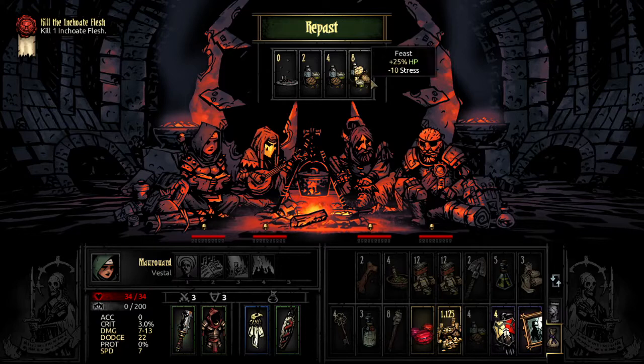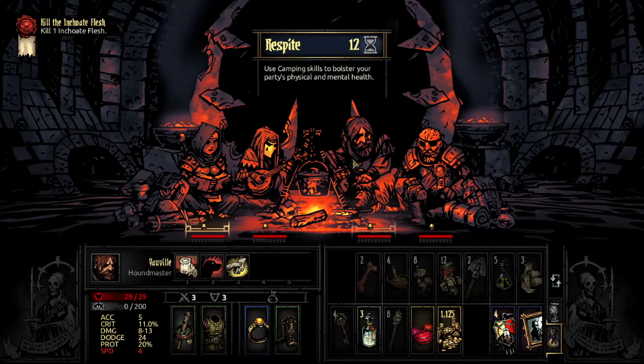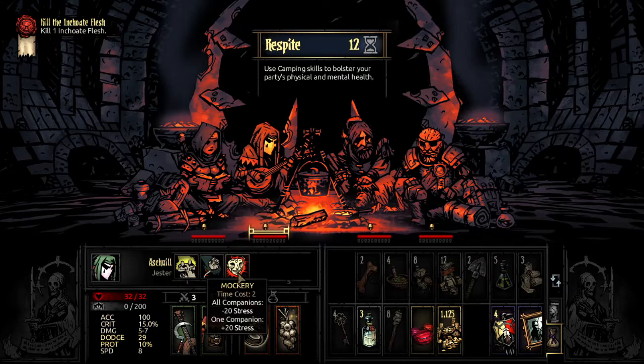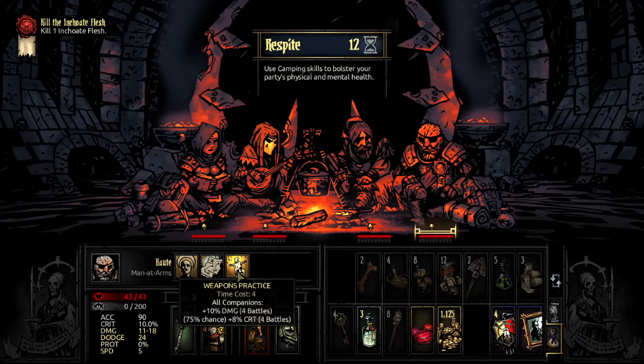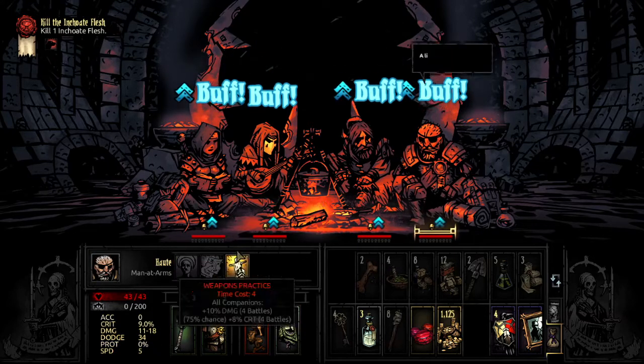I just realized we have an enormous amount of food. I didn't even bother to see if we have any abilities that prevent nighttime ambush — I really should have done that. I'm pretty sure the Houndmaster has Hound's Watch, right? Yes — we're good. We don't need to worry about stress right now. What do you have again? Weapons Practice — that'd be pretty good. Tactics — that would also be really good. Hound's Watch, Weapons Practice, Tactics. We're good.